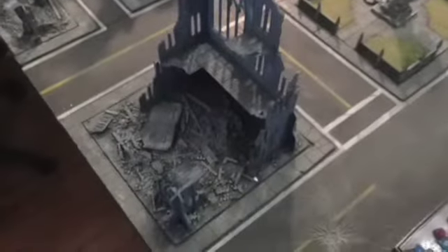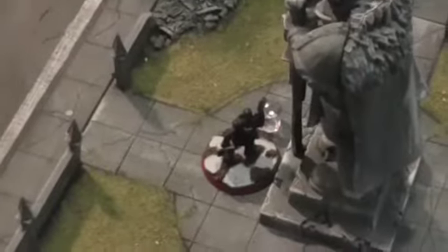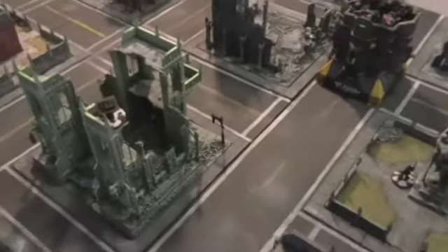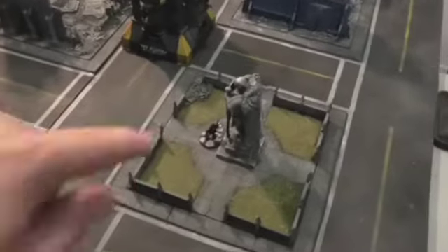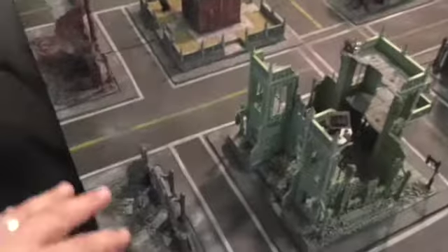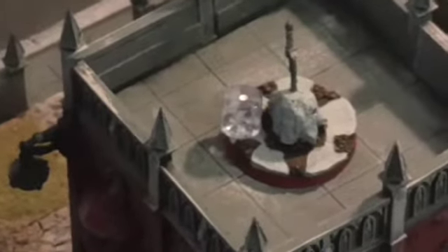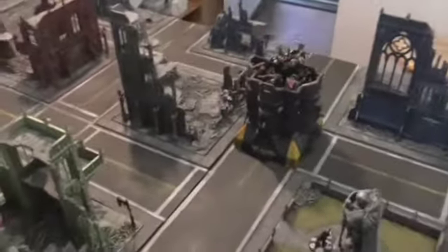We placed all the objectives. There is an objective here which is two, and we're just going to play it as a statue that gives cover behind it — pretty much everything will be like a ruin giving a four-up cover. Up top is number three, the very middle is number six, on top of this ossuary thing is one, in front of the shrine is five, and over here is four.